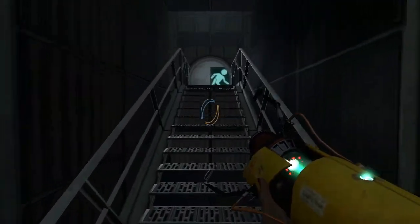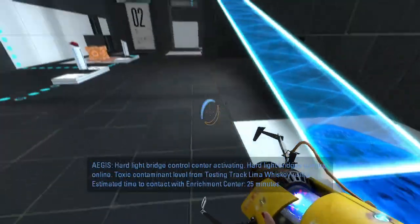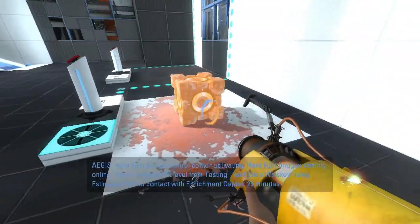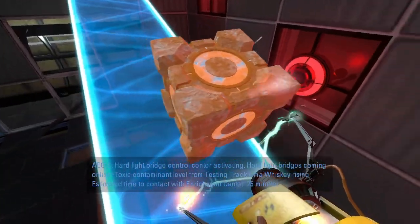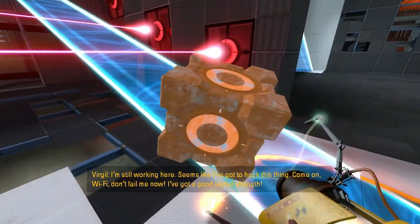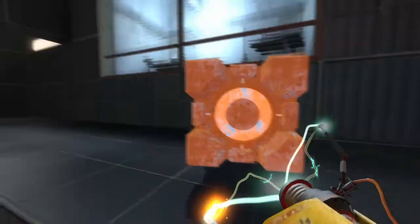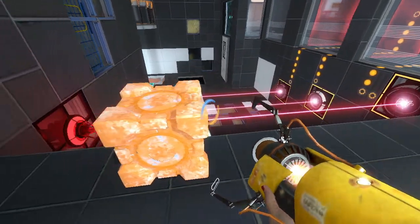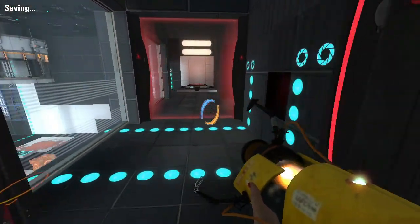Hardlight bridges! Hardlight bridge control center activated — hardlight bridges coming online. Toxic contaminant level from testing track rising. Estimating time to contact with enrichment center: 25 minutes. I'm still working here. Seems like I've got to keep at this. Come on, Wi-Fi, don't fail me now — I've got a good signal strength. I need to disable these fizzlers here so that I can get through.